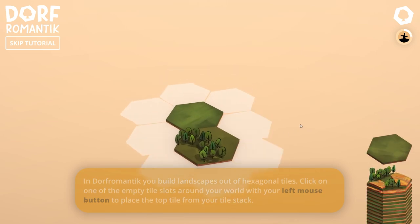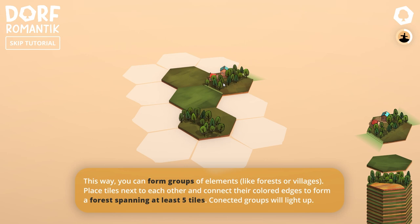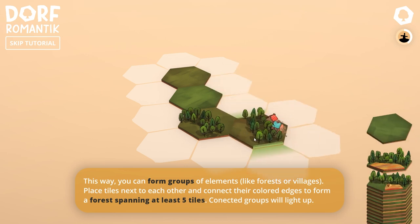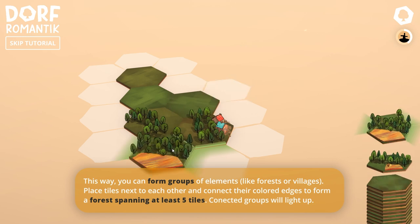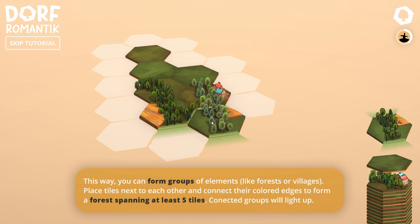So place tiles down. While hovering over an empty slot you can rotate tile before placement. This way you can form groups of elements — so if I want to put the forest with the forest, I can do that. Except I think this might have been a strip. Yeah, it was a strip instead. I don't remember them having strips like that. Now it's highlighted, so you can tell it's connected.